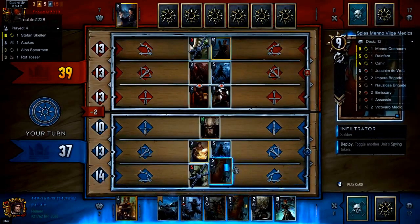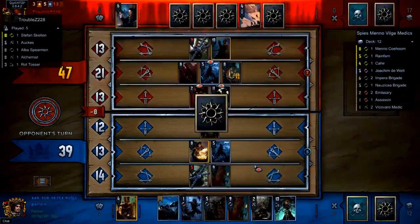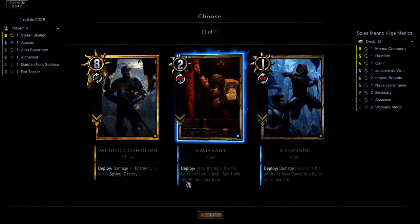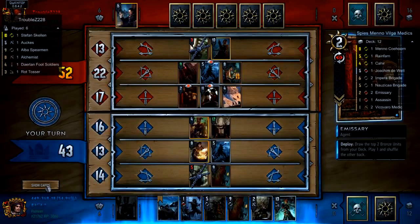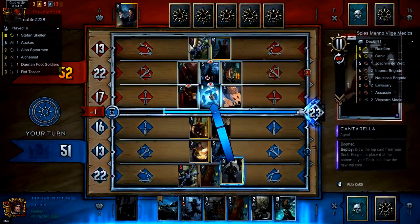The Infiltrator will come down and toggle Albus Spearman — most likely, I don't really see another target. We want to target the Albus Spearman because we have Menno in our deck. Menno just comes down and destroys a unit if it's spying. There's been a mistake — I don't see a reason to use Ox here. Notably, we don't have Menno in hand, so it might not be a big deal. We're really seeing that Infiltrator come back to bite Garland in the butt. I can imagine him thinking about why he didn't just use Infiltrator to target the Spearman.